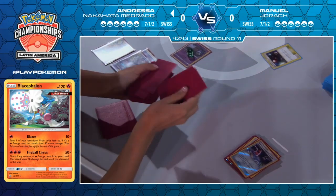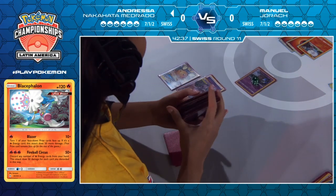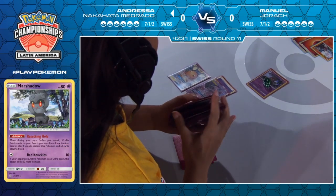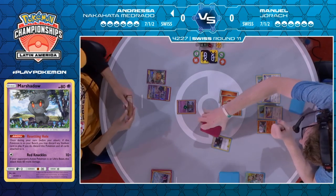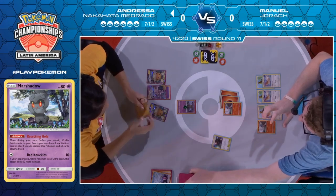Actually, this is pretty fair either way because she has at least one energy in the discard pile still after discarding four. So when this Solgaleo does hit the discard pile, she can still turbo at least one energy. As long as she hits one switch-out, obviously the Welder and fire energy, she should be in relatively good stead. Things are now looking a lot more workable for Andressa — that was a very important top deck. The Solgaleo is ready in her hand as well, so that would be very nice to discard off the Dedenne.